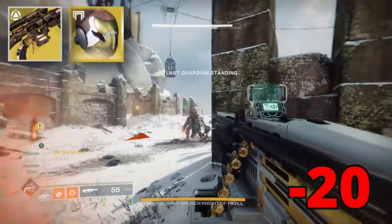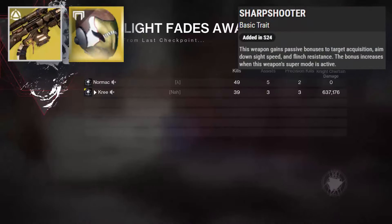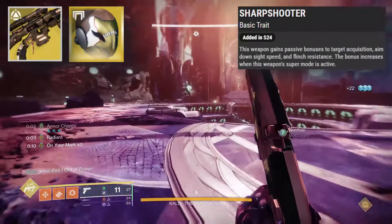Something else that's pretty useful about this weapon is its secondary perk called Sharpshooter, where this weapon gains passive bonuses to target acquisition, aim down sight speed, and flinch resistance. The bonuses are increased when this weapon's super mode is active — very useful.